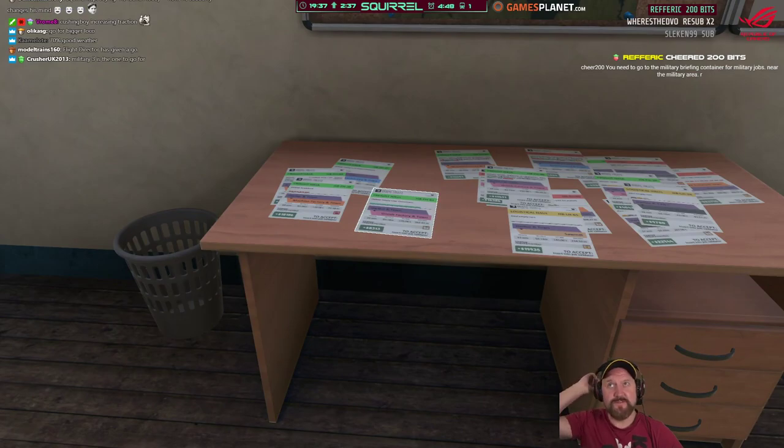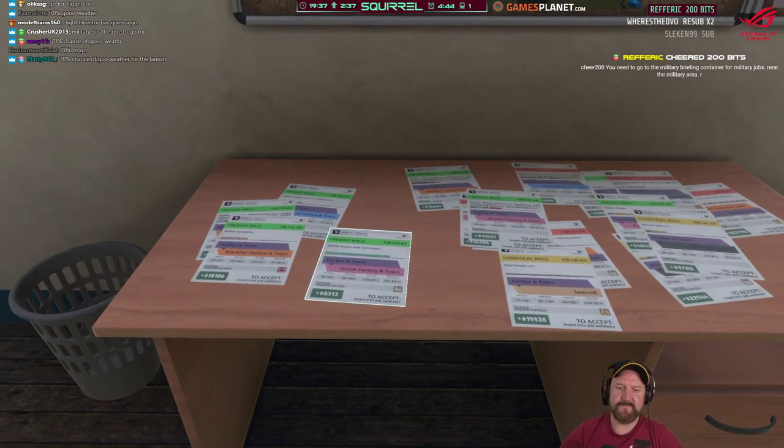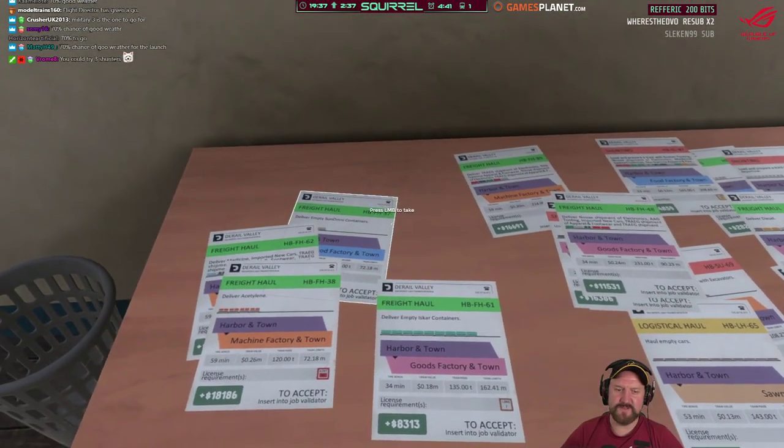You need to go to the military briefing container for military jobs near the military area. Do you have to have a military license to see them?